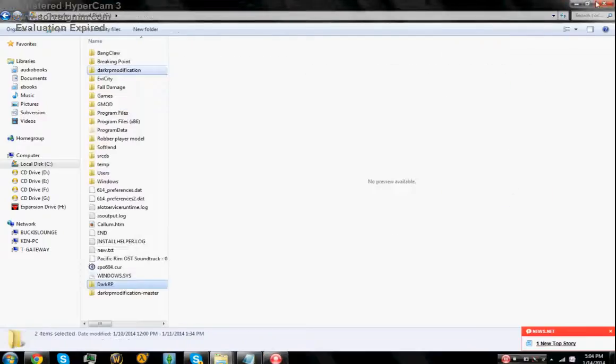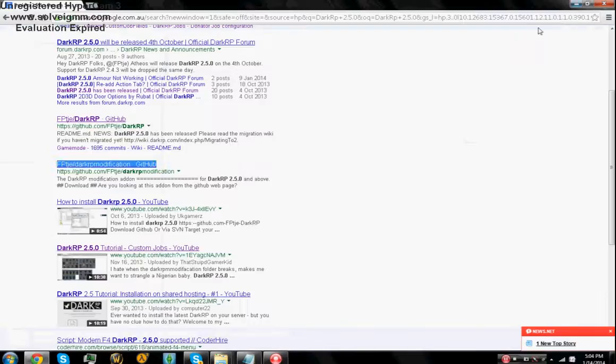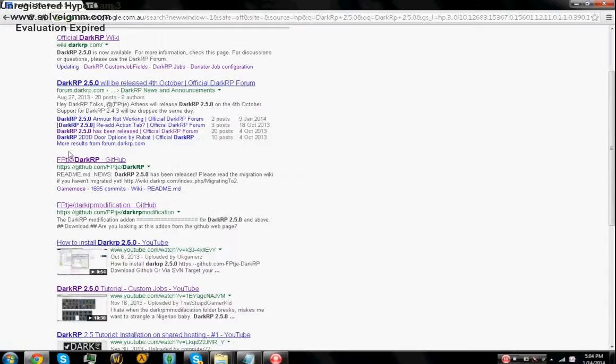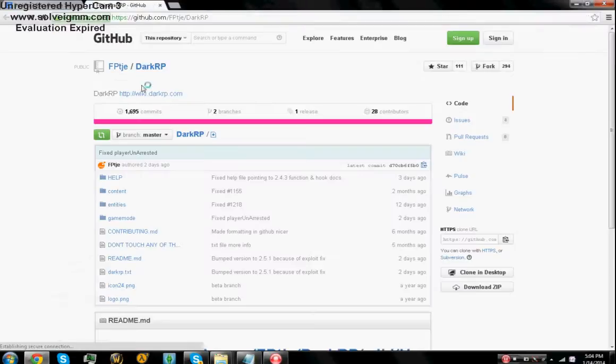Hi guys, this is Shidi here and today I'm going to be showing you how to get DarkRP 2.5.0. This is really easy — you want to go into Google and type up DarkRP 2.5.0. You want to go to the first result, this link down here, and wait for it to load.